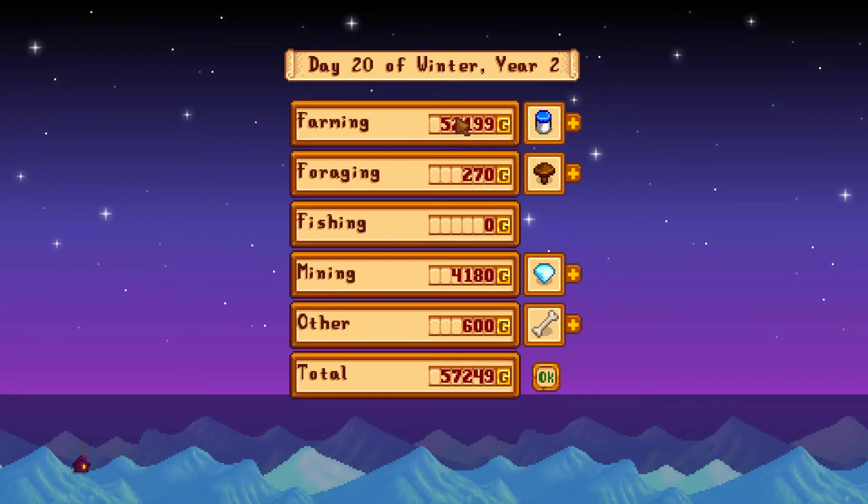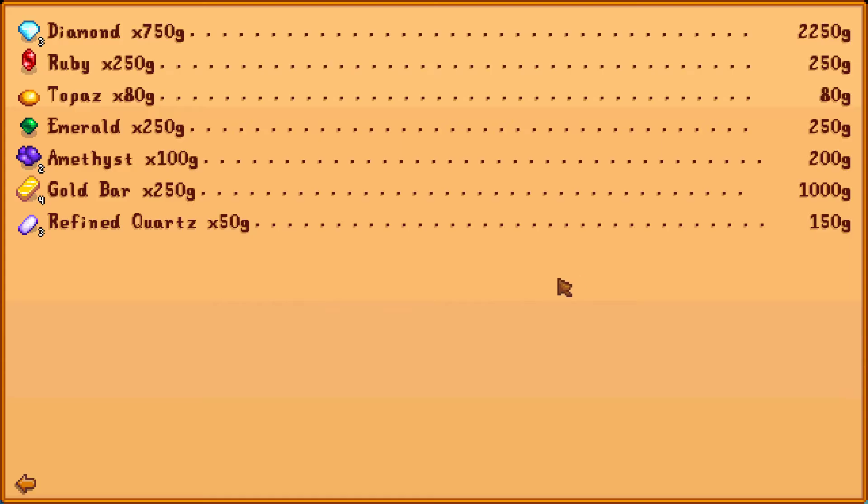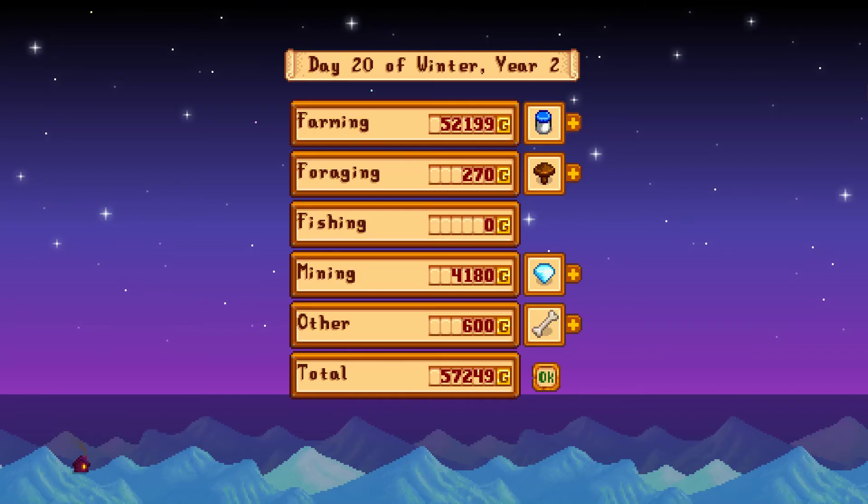52,000 from farming, mostly from the ancient fruit wine — a nice amount of cash. Diamonds, a lot of colorful minerals, prehistoric tibia and a duck feather. So that'll be all for today. Thank you guys for watching, I hope you liked it. Please like, subscribe and comment on my videos — let me know how you feel about them. I hope I'll see you guys at the next episode. See you around.